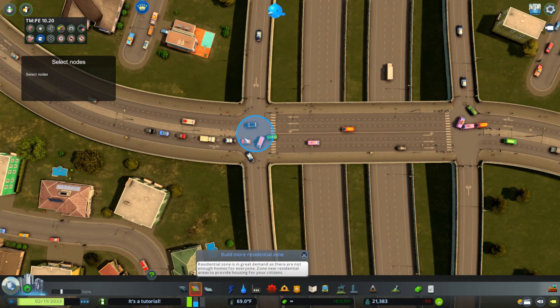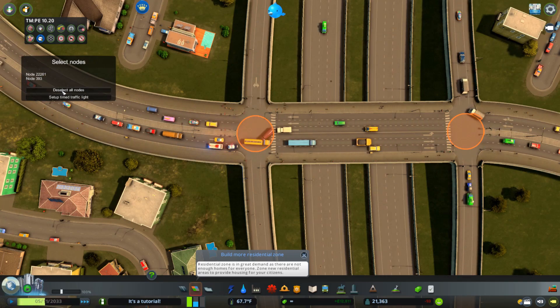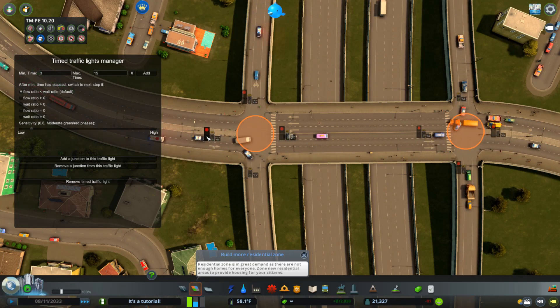We need to select two nodes for this one - just simply click on each node and it should select both of them. Press the setup timed traffic lights button and add the first step, which is allowing all the ways to go straight through.